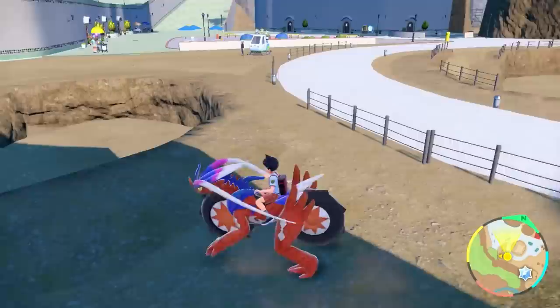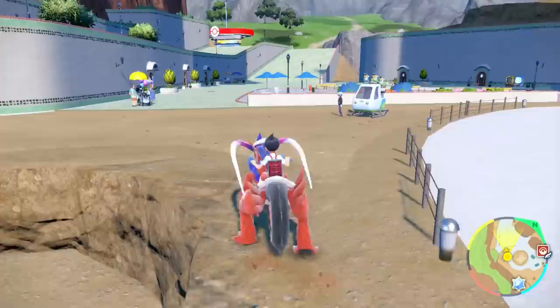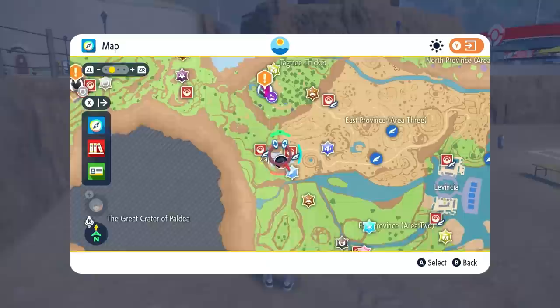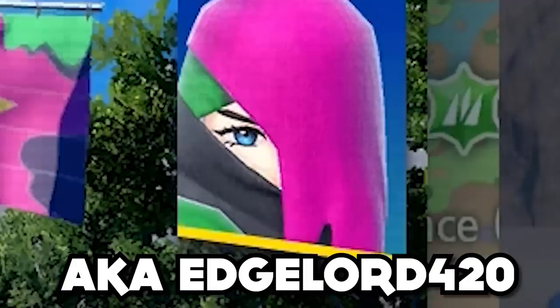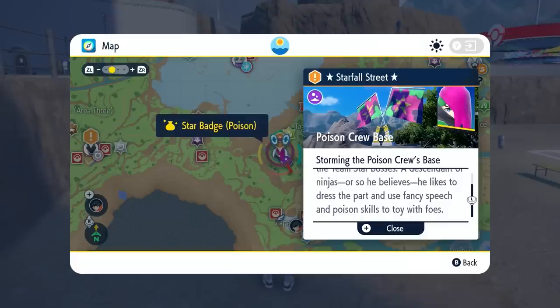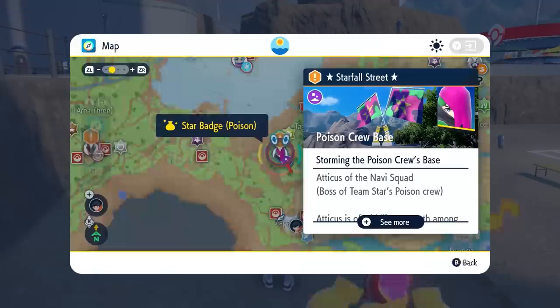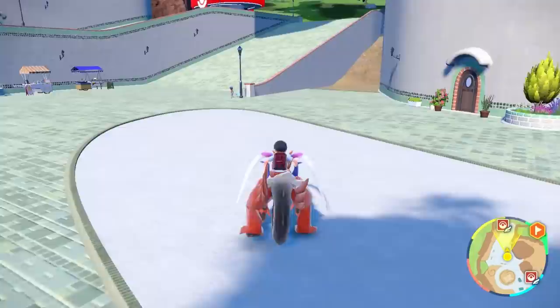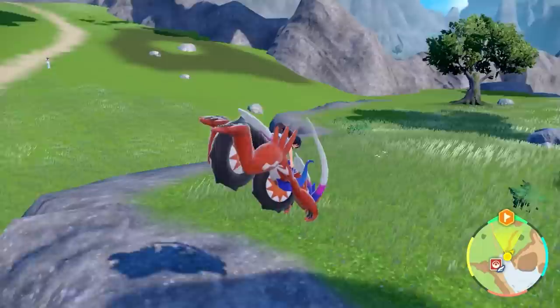There's a Rocky Helmet just chilling there — that's actually one of the better held items, though with all the crazy new items introduced in Scarlet and Violet it seems kind of tame now. We're moving on to the Team Star Poison base. Now that we've got Armarouge, which is very good against Poison types since they're weak to Psychic, the boss here is going to be Atticus of the Navi Squad — 'a descendant of ninjas, or so he believes, who likes to dress the part.'